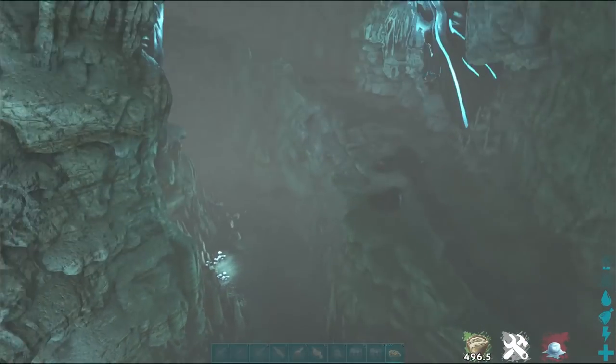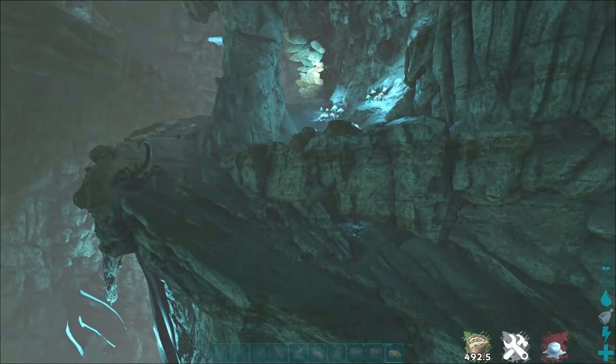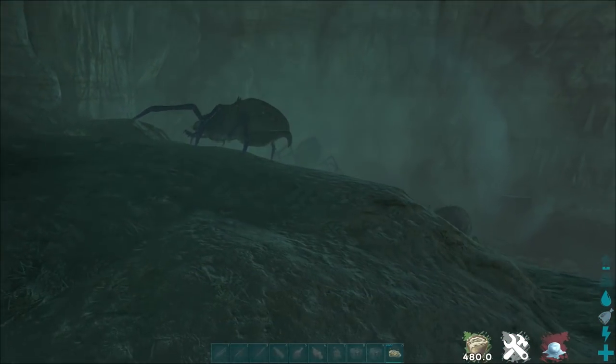There are a ton of onyx in this cave. I may have picked the wrong cave because it does not look like there are any spiders in here — there's just a bunch of scorpions. Okay, well, this was a mistake. But we found a bunch of other spiders.